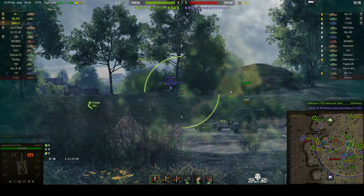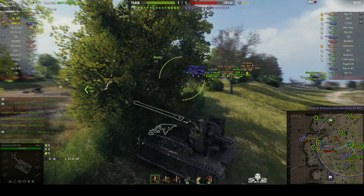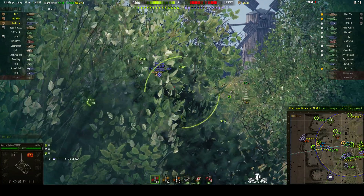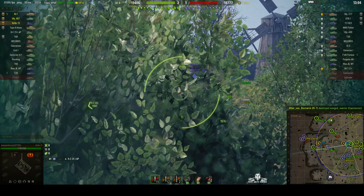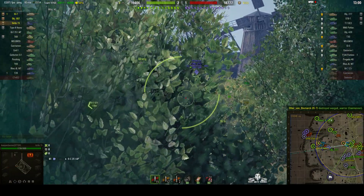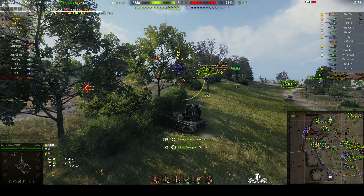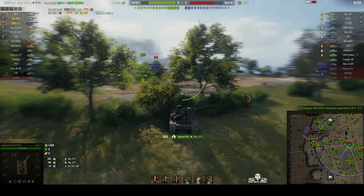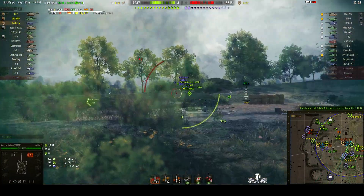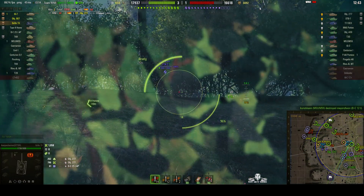We've got some enemies to shoot at but they're staying well below the ridge line at the moment. A 277 is popping up briefly. Can we get a shot into the top? Oh, we did get it and got a fire into his engine bay! Good shot, and we weren't seen either because he was again using the bush mechanic. Okay, we're loaded.